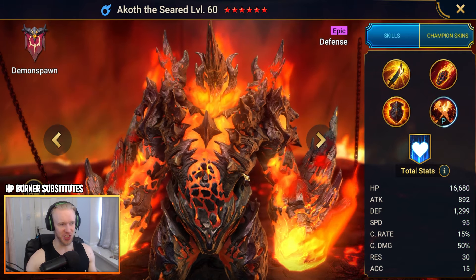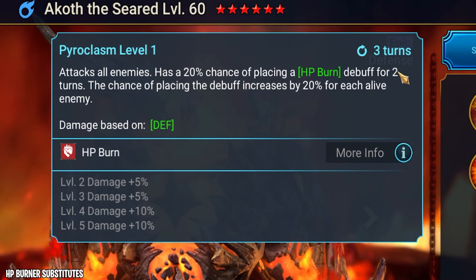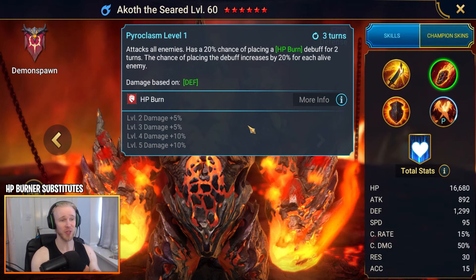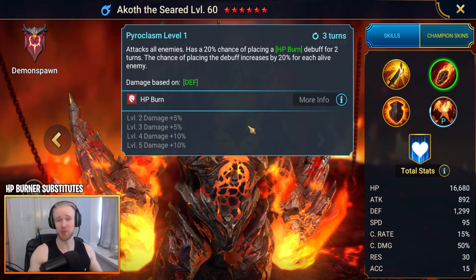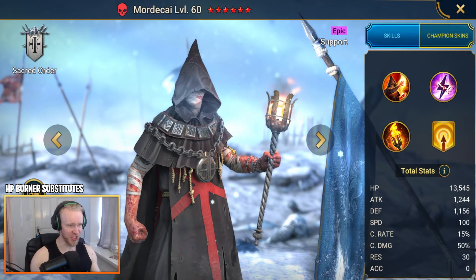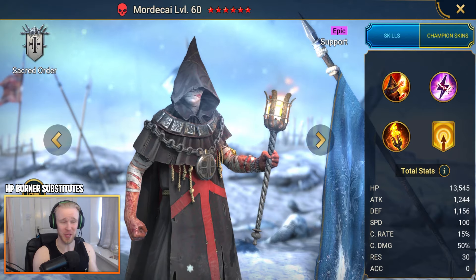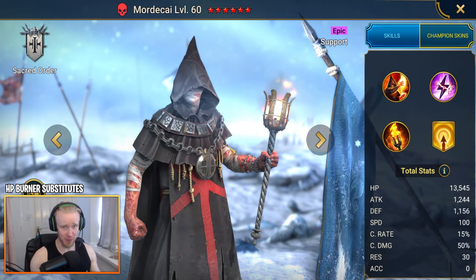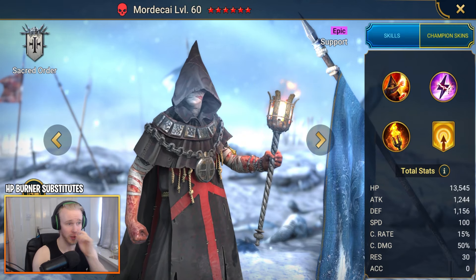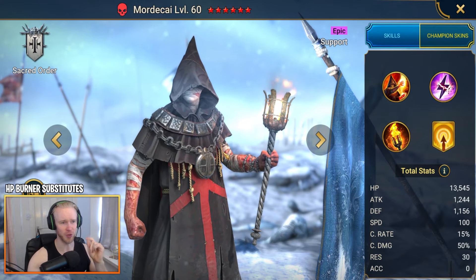Just bring the Increased Attack buff, spread HP burns on everybody, and then keep your tank alive, land crowd control on the spiderlings, and heal your tank if needed — the fifth champ on your team could bring healing instead of crowd control if your tank is struggling. Next up, Akoth the Seared — on his A2 he has an attack-all-enemies with a 20% chance of placing HP burn debuff for two turns, but the chance increases by 20% for each alive enemy. So in Spider's Den with spiderlings everywhere, it's essentially guaranteed.